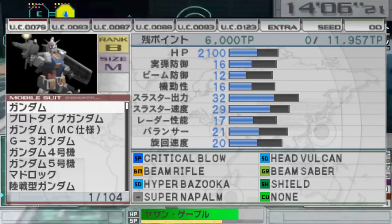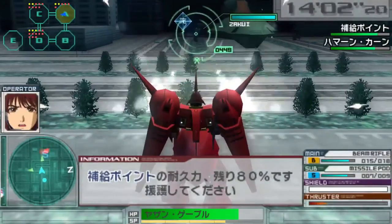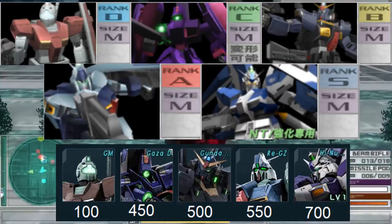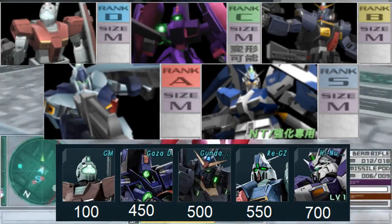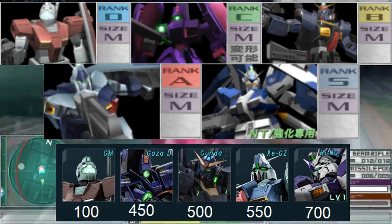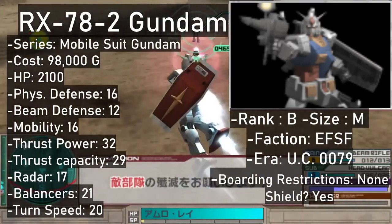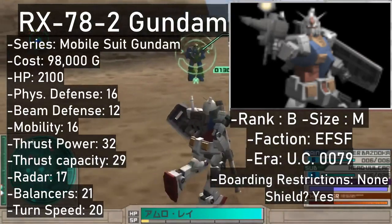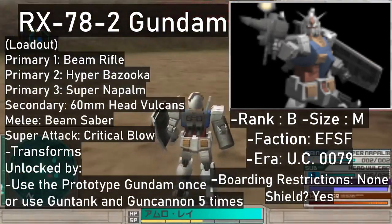By the way, the mobile suits will be covered in the order they are shown in the game's menu. As a quick aside, the unit's rank is somewhat similar to GB02's cost stat, where the more high-end units have a higher rank, and this stat can be used to divide a game's roster or limit versus mode matches to a specific range of unit ranks. Let's get to it. We start off pretty strong with the good old RX-78 II Gundam, the OG. In this game, it's a great B-rank all-rounder.